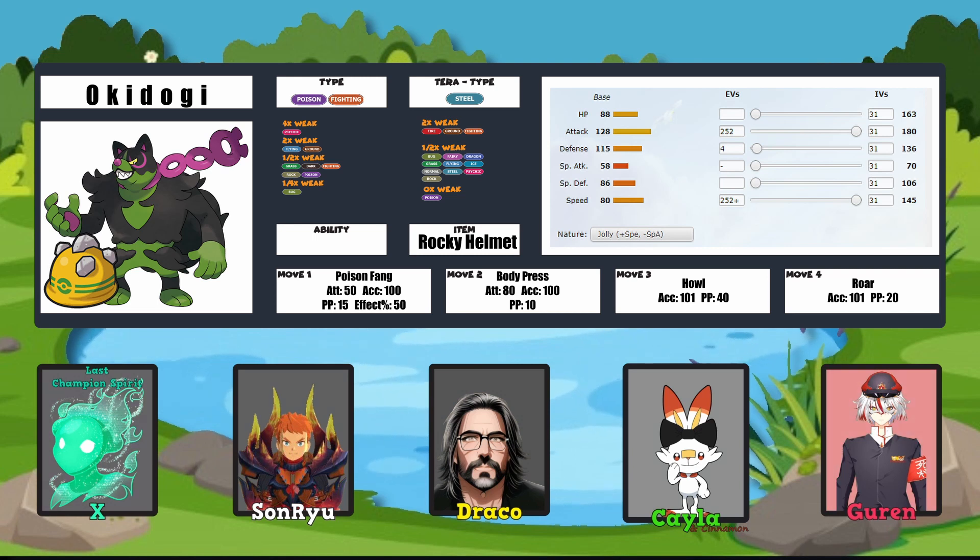Otherwise we'd all be team Guard Dog, which would also be okay. I do like Poison Fang — you have that double chance for poison and also Flinch, plus it's your STAB. Does Body Press get STAB as well? Body Press would get STAB because Okidogi is a Fighting type. So having that is already pretty neat. I'm also wondering if it gets that new Steel move — is it Hard Press? If it can learn that with the Steel Tera typing you went for, I feel like that would be pretty nuts.